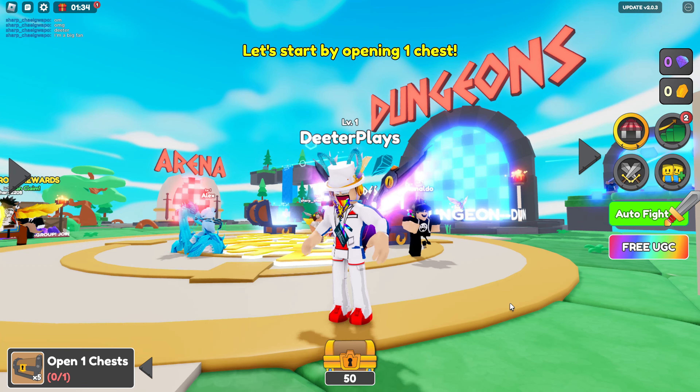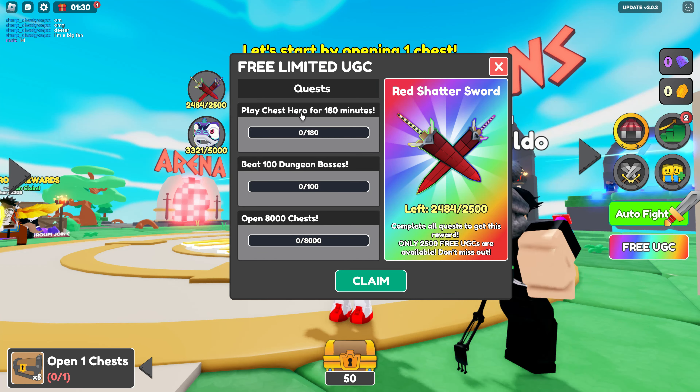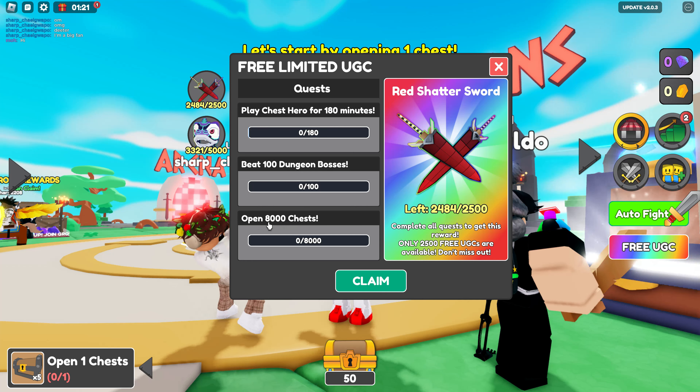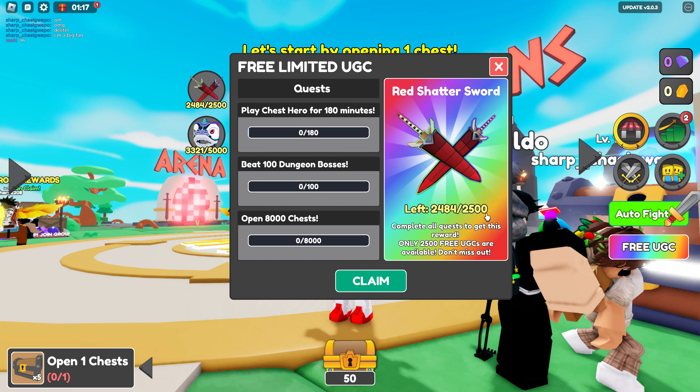Chess Hero Simulator is the name of the game. Over here on the right side, we can see how many we've got of it and what we've got to do. Looks like we have to play Chess Hero for 180 minutes, so that's not bad — three hours. It's not like the 48 hours some of these other games are doing, which is ridiculous. Beat 100 dungeon bosses and 8,000 chests need to be opened.